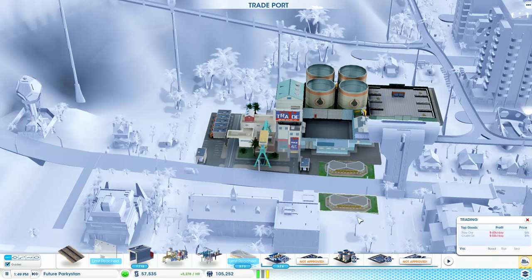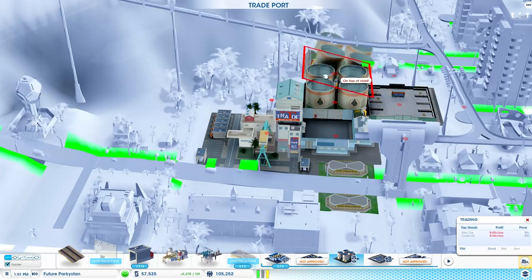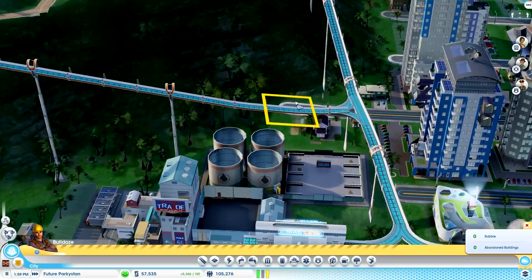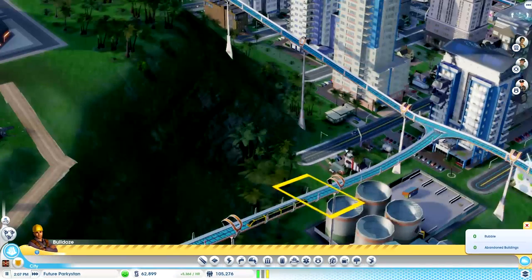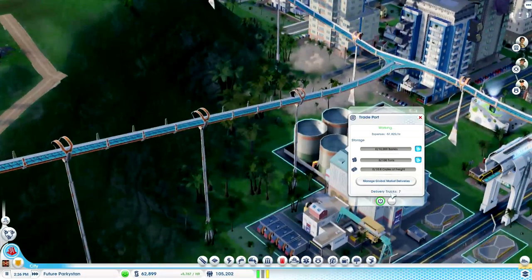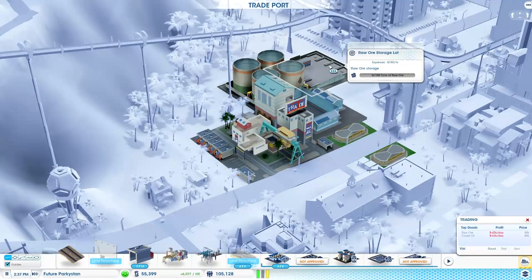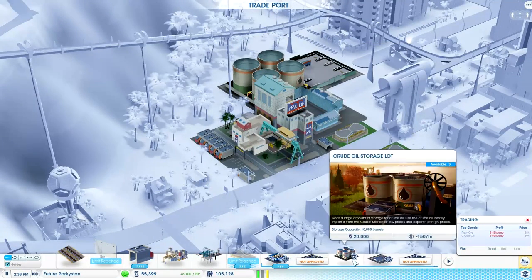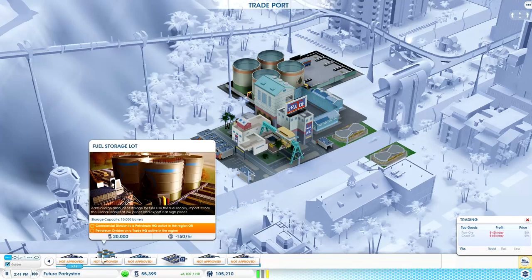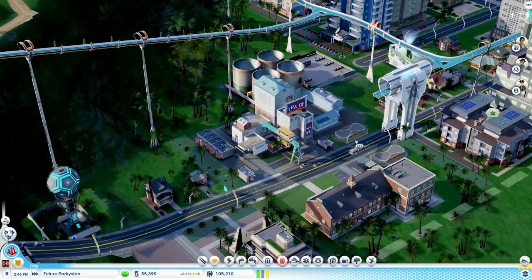I'm not totally convinced, but that'll probably do for now. We probably want to put one of these on as well if we can afford it. We're going to have to get rid of that road behind there in order to do so, which is fine, because there's nothing on this road here which is of any use. Checking what we've already got: crude oil, raw ore. That's all we need, so actually I don't need to expand it - I just deleted that for no reason.